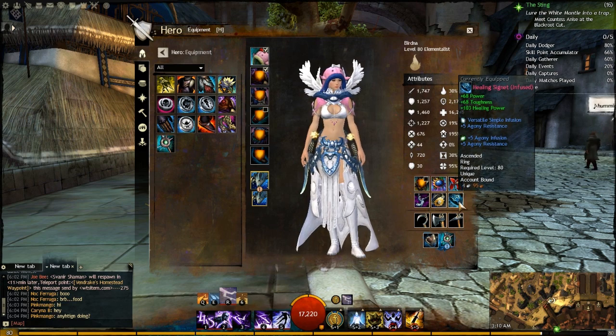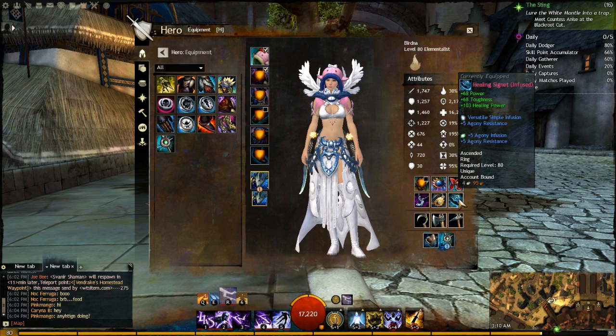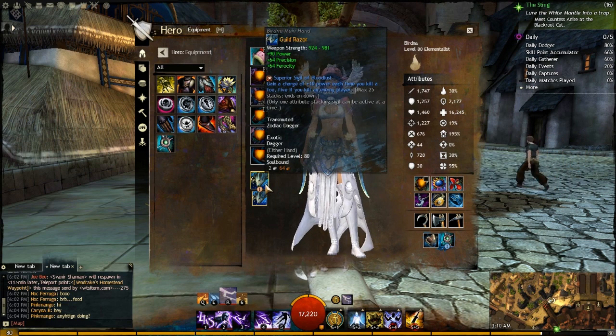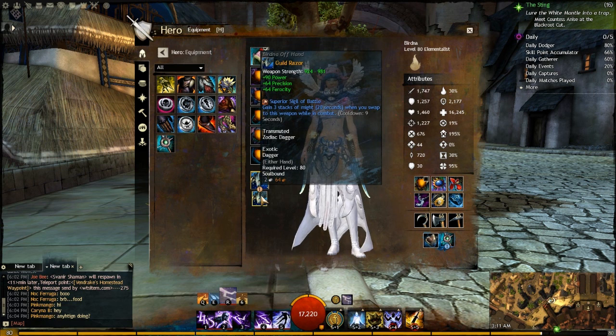For our amulet, rings, and accessories I go Clerics — Power, Toughness, Healing Power as the main stat — which puts us into the 700s of healing. This is where we sacrifice about 200 power, swapping Power as main stat for Healing Power. It really balances out well. We have Sigil of Bloodlust to gain back some sacrificed power, and Sigil of Battle which helps stack Might when we switch attunements — it has a 9-second cooldown so we won't get it every swap, but every time it comes off cooldown we get 3 stacks of Might.